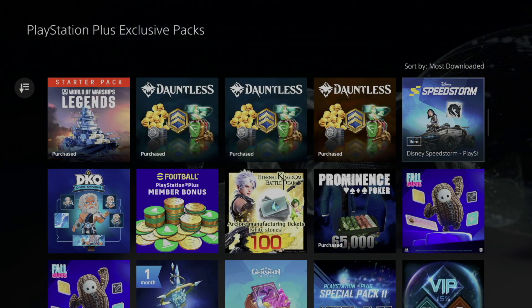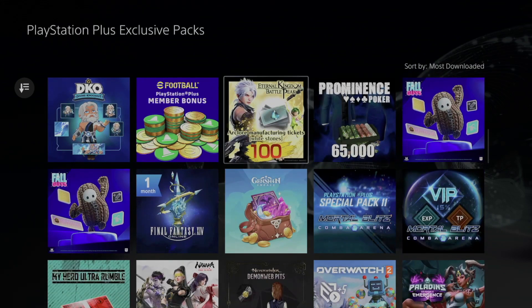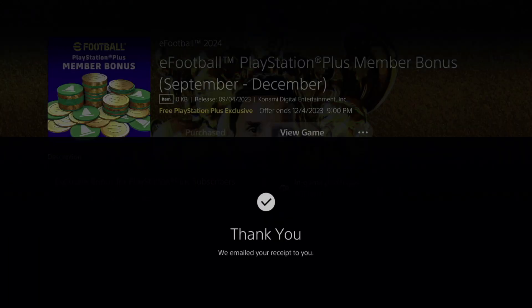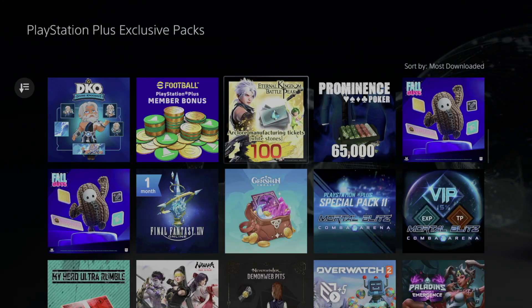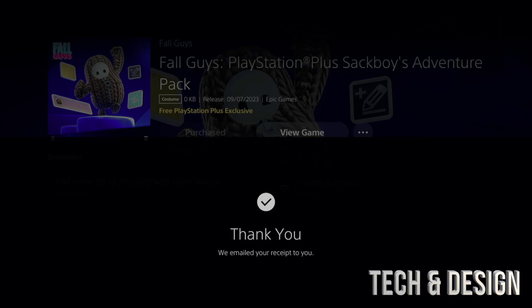We can continue on with every single other one we don't have in our account yet. They're free, and they're only available for a certain amount of time. This one says 'Download' — so this one actually takes some space — we'll download it. Let's go back and continue on to the next ones. Some of them we already have. This one for Fall Guys we don't have, so we'll go ahead and confirm that.